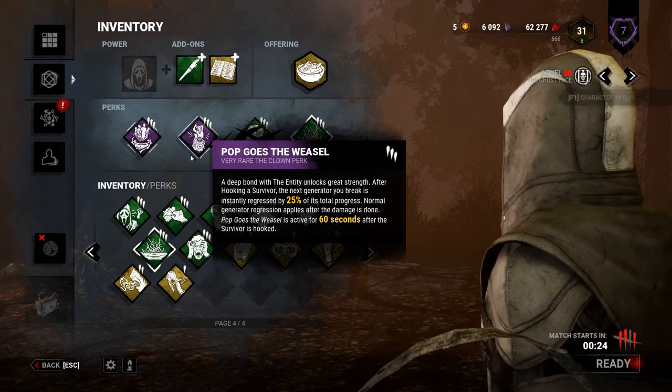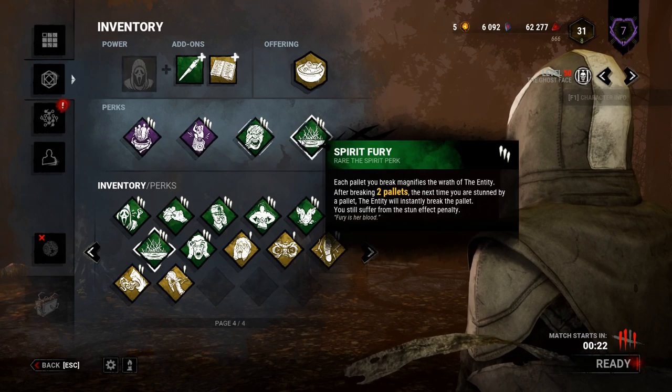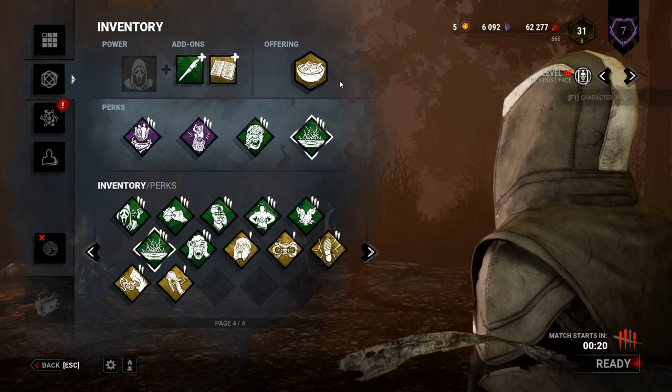We're running a fairly standard build: Barbecue and Chili, Pop Goes the Weasel, Enduring, Spirit Fury, both recovery add-ons, and some blood points.